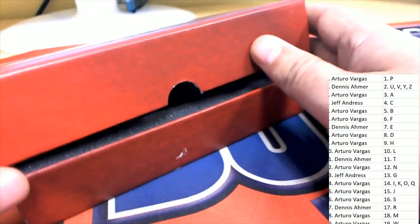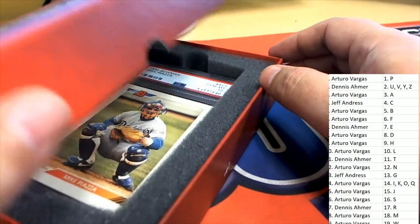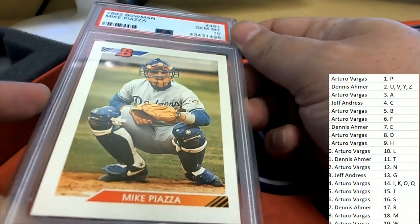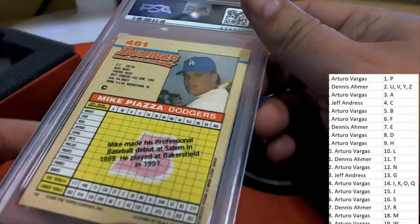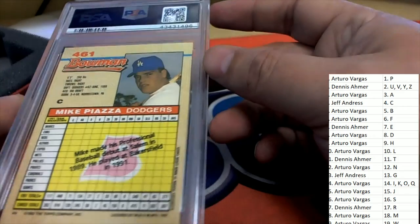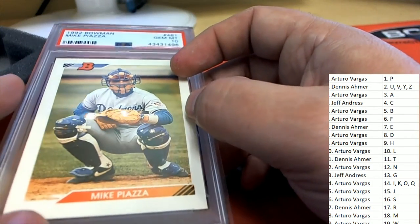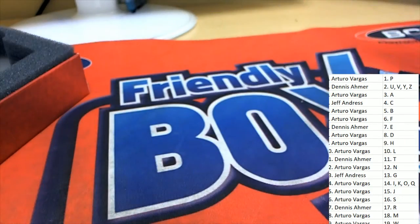The bigger hit that comes out of our box break is — it's a Mike Piazza! Arturo has letter P — it's a gem mint 10. 1992 Bowman Piazza, so a very nice Mike Piazza rookie. Gem mint 10 rookie — Mike Piazza coming out of the box break alongside the Soto.